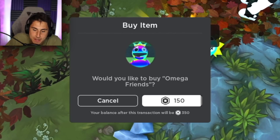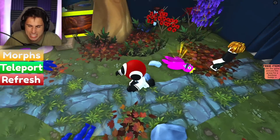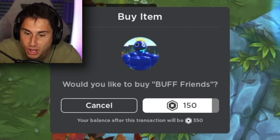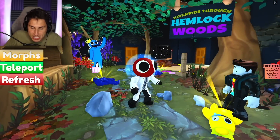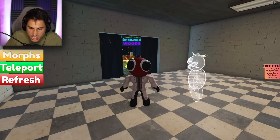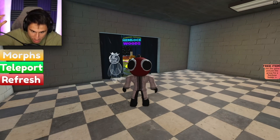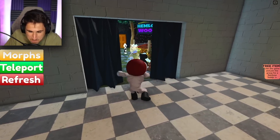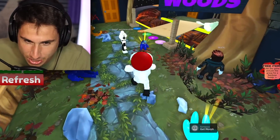I gotta pay for that one? He's the Omega Friend, so he's kind of like a rainbow Rainbow Friends — if that makes sense, it kind of hurts my brain to think about. Whoa, this is like a muscular blue. I gotta pay for that one too? So basically this is a game where you have to run around the facility and uncover new morphs, and if you find them you can turn into those morphs. Some of them you have to pay for, which is a little disappointing.